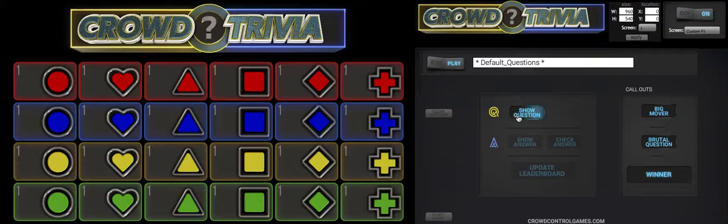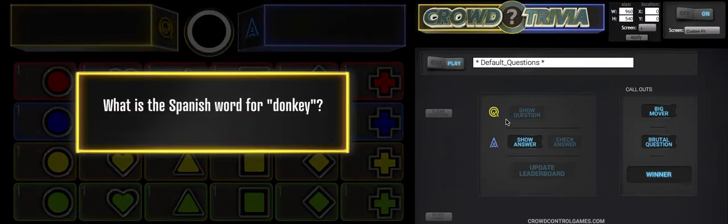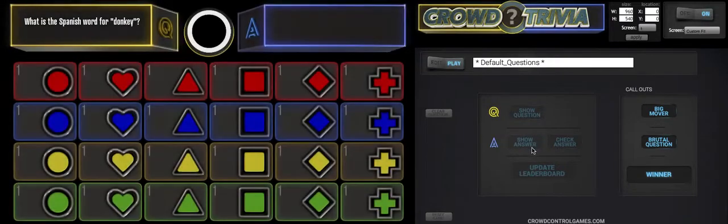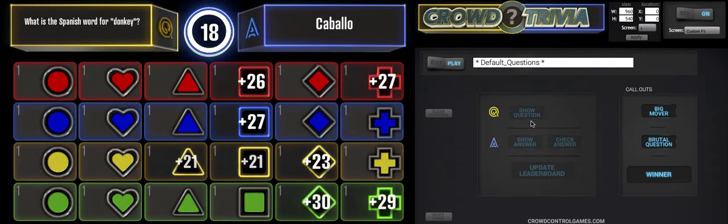All you've got to do — it's real easy. When you're ready to play, just hit 'Show Question' right here. It's going to flip over and reveal the first question: 'What is the Spanish word for donkey?' It's nice and big so they can all see it. You'll notice everything is grayed out except for 'Show Answer.' The faster they buzz in, the more points they're going to get.